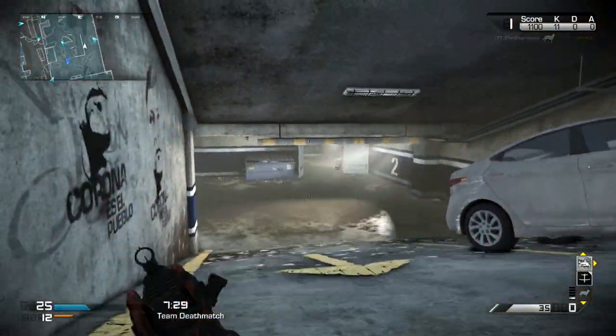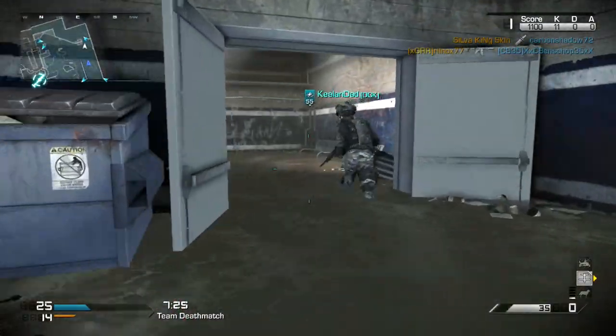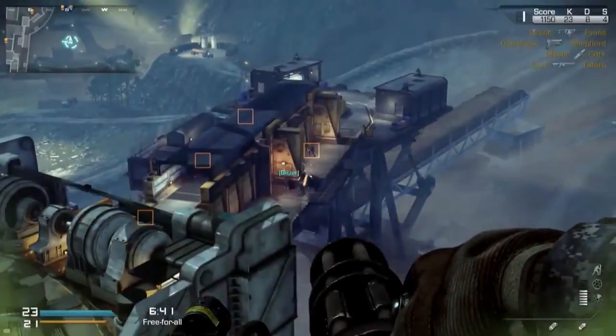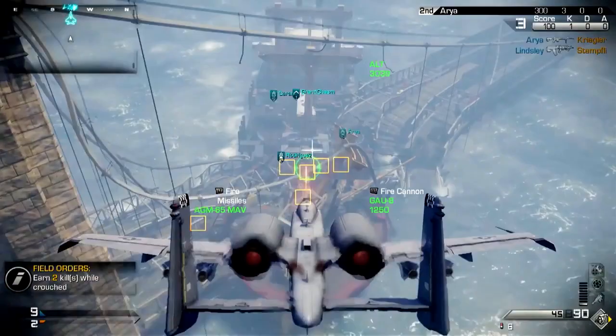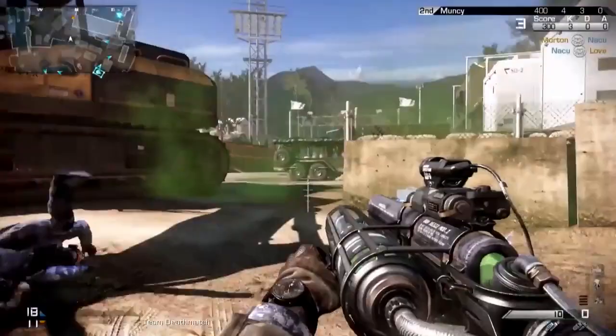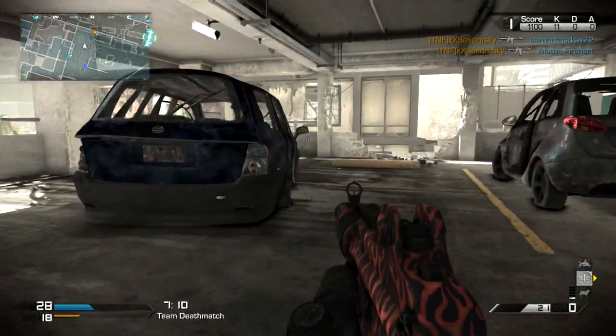Each of these maps has its own unique field orders and Easter eggs you can complete within the multiplayer. The field orders range from a Chopper Gunner, an A10 jet, and a couple of aliens you can actually call into the multiplayer, as well as using one of the Extinction alien weapons.